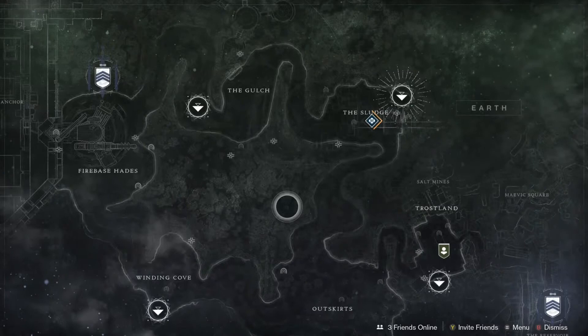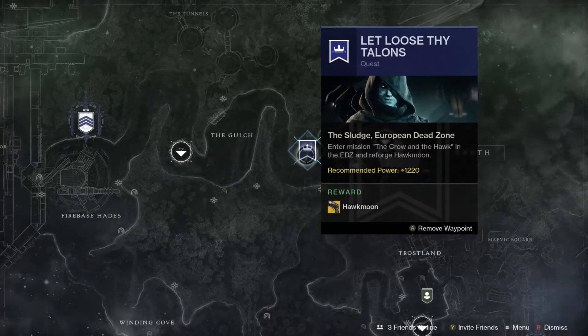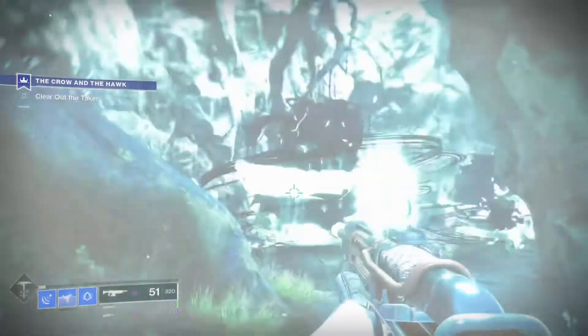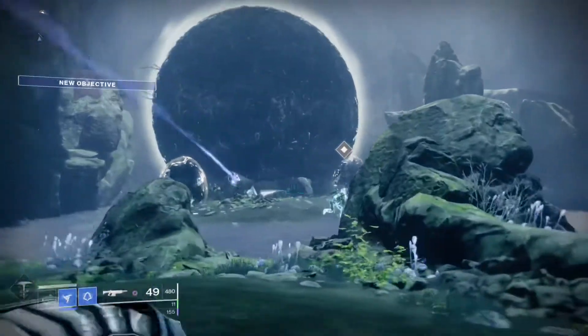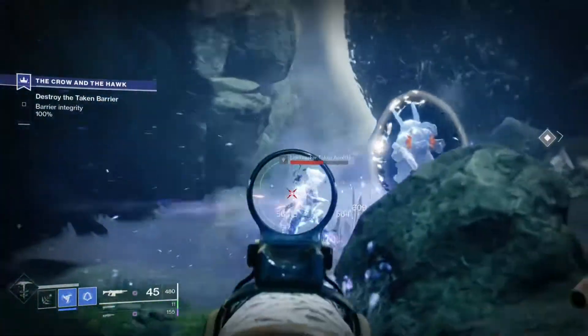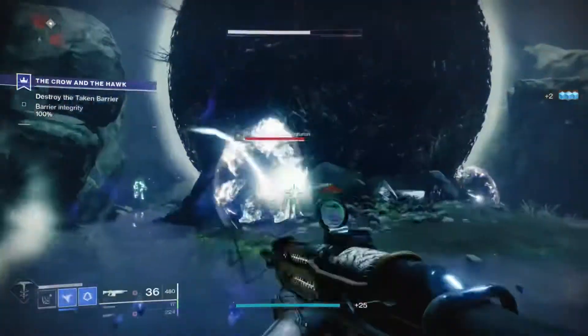After you've completed this step, go talk to the Crow one more time, where he will give you access to the third and final mission for this quest. Once again, you have to go back to the shard of the Traveler that you found in the first mission and reforge the Hawkmoon one final time. There's more Taken interference and a few more bosses, but this mission was pretty short and only took me about 10 minutes. Towards the end of the mission, you are granted Hawkmoon — clear one more boss, get to orbit, and you're good to go.